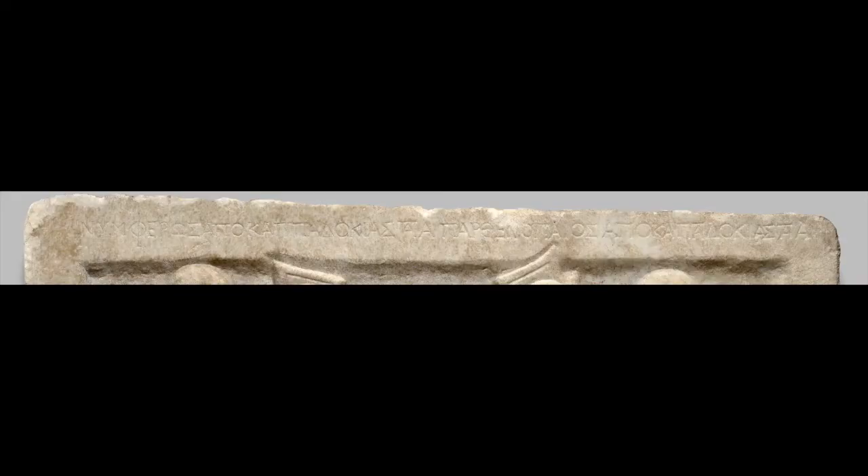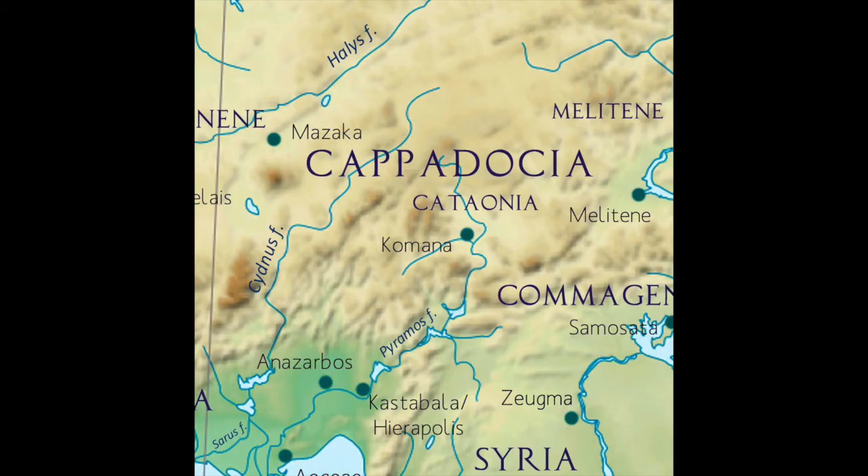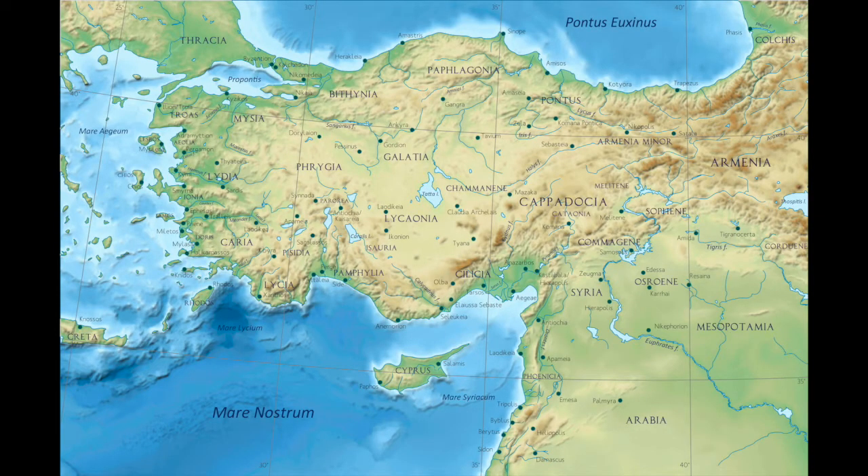A narrow inscription along the top of the relief tells us the names of the two fighters. This fight is Nymphoros versus Parthenopeus. They are both from Cappadocia, an area in east-central Asia Minor, north of Syria. This probably tells us that the funeral games were not held in Cappadocia — where they are from is spelled out because they are from abroad.